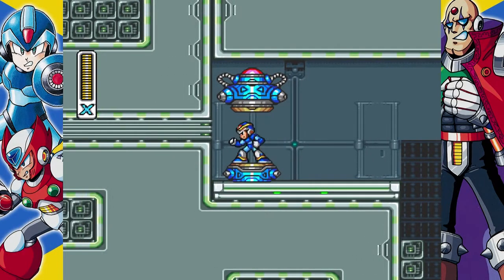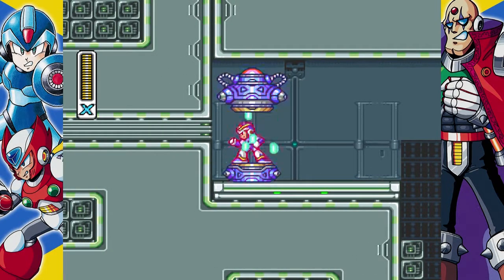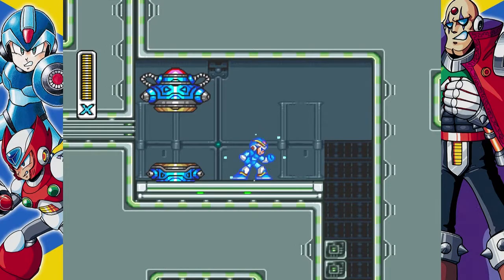Alright, so now we get a nice three charge shots, and we'll also be able to charge his boss weapons. Yeah, look at his arm there — you can tell that's Zero's arm attached when he fires.